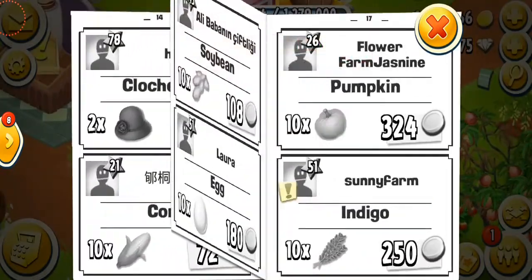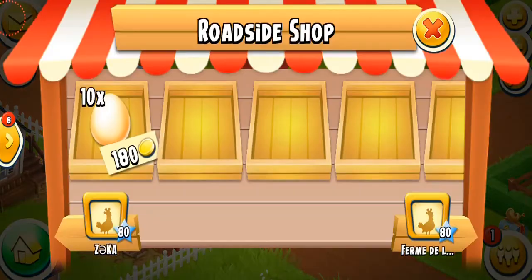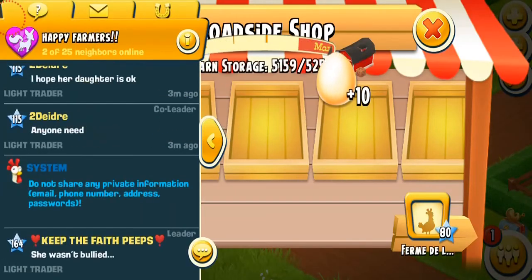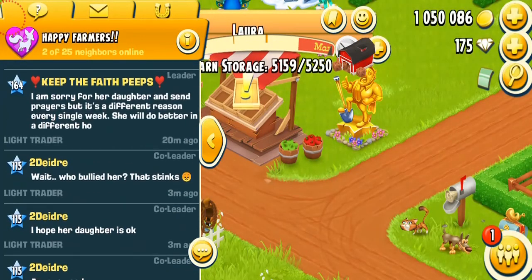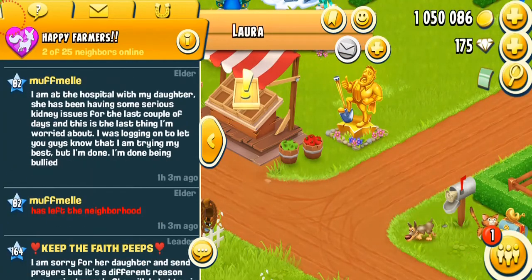Let's go into the paper and get some eggs if I can. We're getting 10 eggs, let's get them. All right, there we go, just got 10. What's going on in my neighborhood? Oh, something serious is going on in the neighborhood.